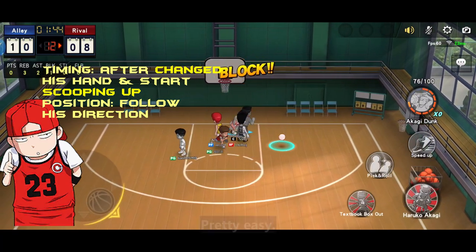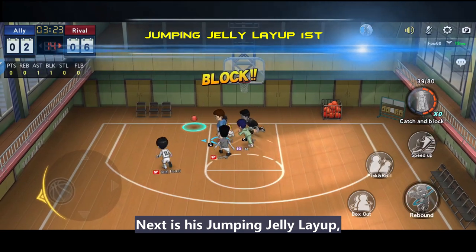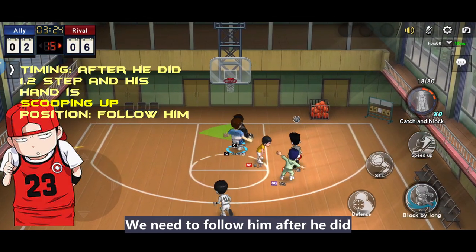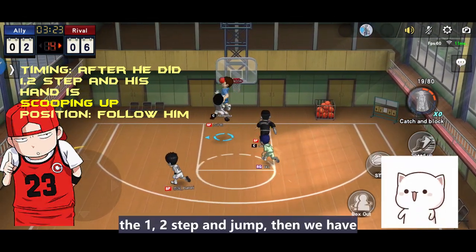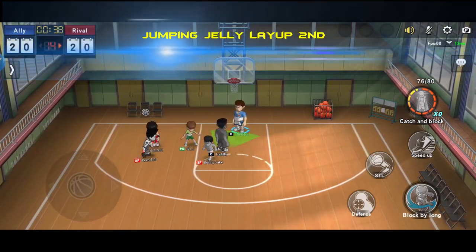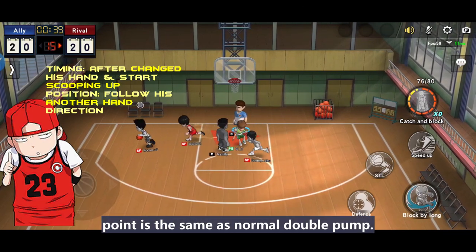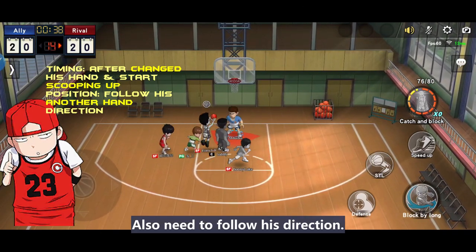Zento's double pump layup blocking point is after he changes hands and scoops up with another hand, then block. Pretty easy. Positioning is following him. Next is his jumping jelly layup. We need to follow him after he does the 1-2 step and jumps, then we have to jump to block. His jumping jelly double pump layup blocking point is the same as the normal double pump — also need to follow his direction.